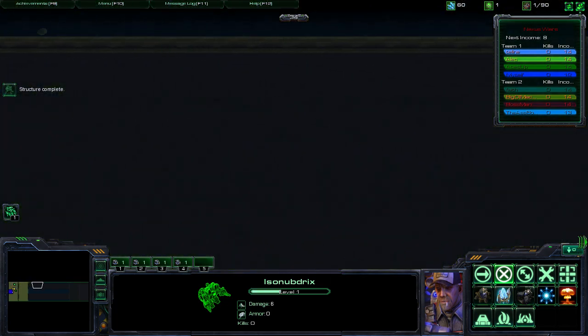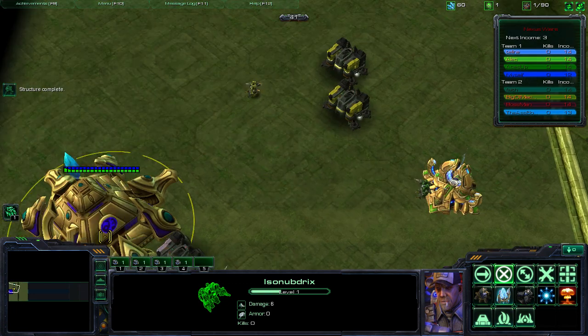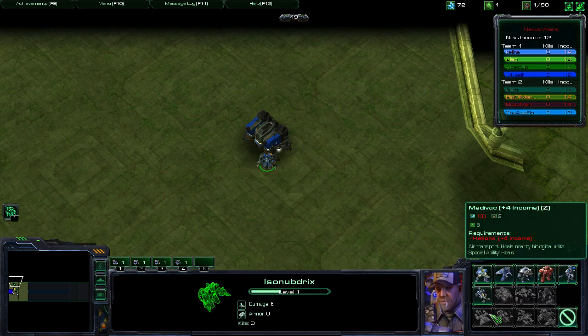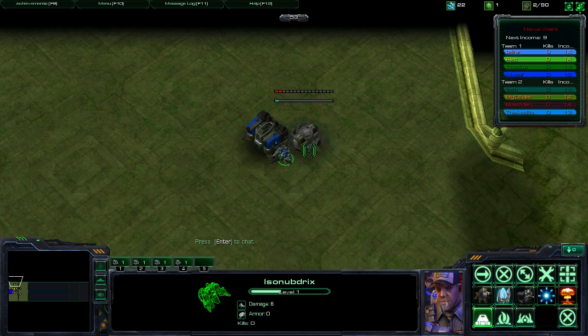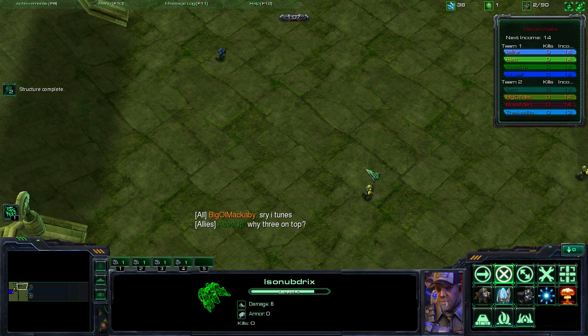The whole point is to go across the top lane and bottom lane and take over the other person's base — destroy their base structure. The big thing about this game is that you have one nuke, so once the opponent's units start building up into a big spawn you can nuke them, but that's really the only thing you have against mass spawning of units flying down at you.